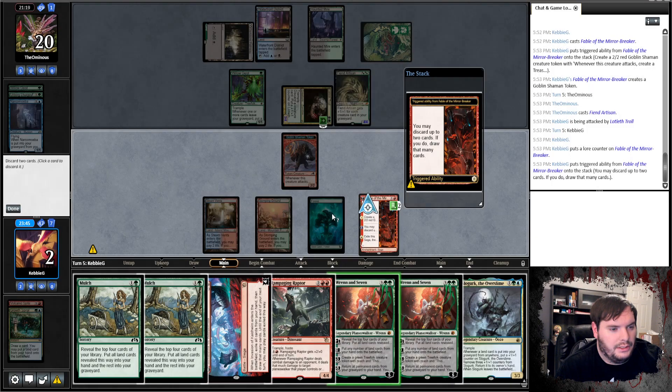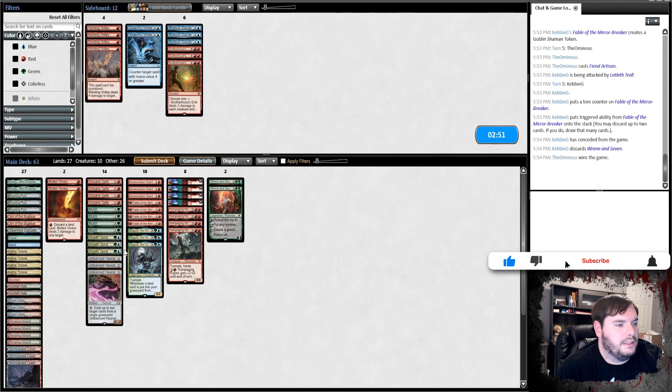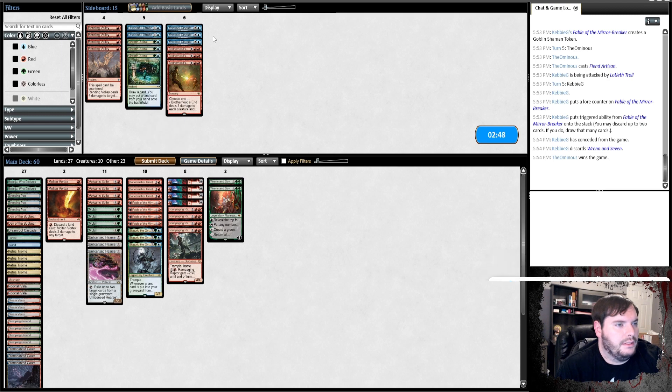We're just not finding lands, it's not working out. Let's concede so we don't show any more of our deck. We bring in Unlicensed Hearse, go down on the Growth Spirals, and run it like that.